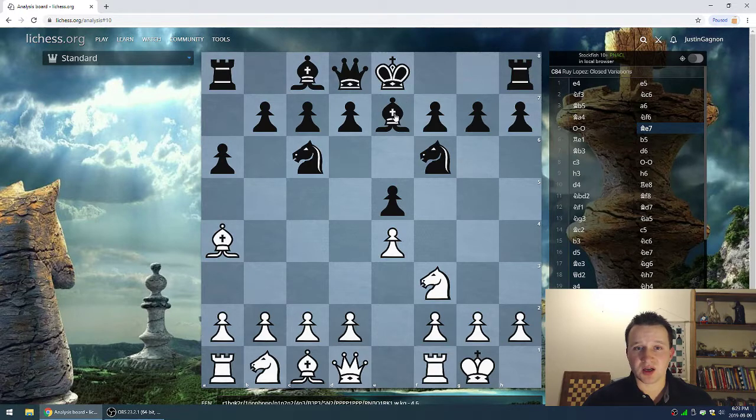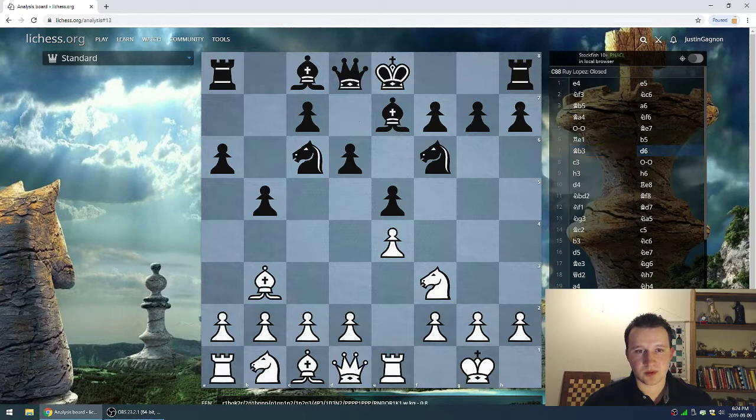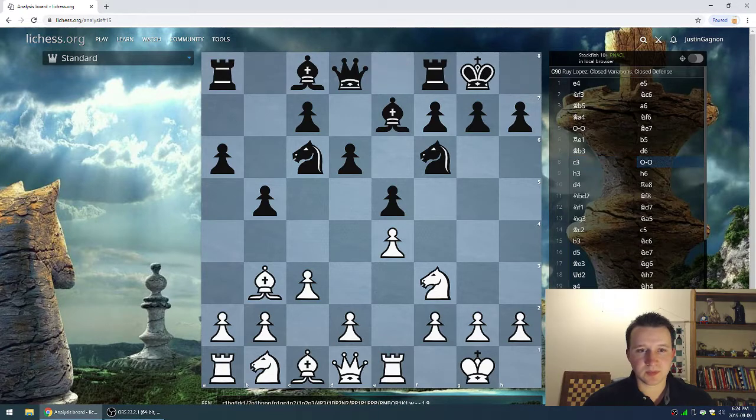He chooses bishop e7, a very quiet-looking move. Rook e1 protecting the pawn by Deep Blue. b5 — a very common theme in the Ruy Lopez, seeing the a6-b5 pawn thrust trying to shut down the bishop. The bishop goes back, and now d6 — another very solid move by Kasparov. By playing d6, Kasparov had other choices; he could have castled but he chose d6. Kasparov is adopting a very solid structure this time with the black pieces.